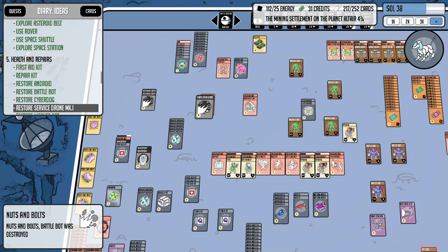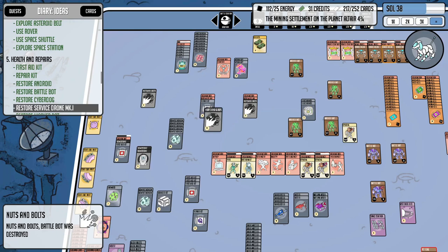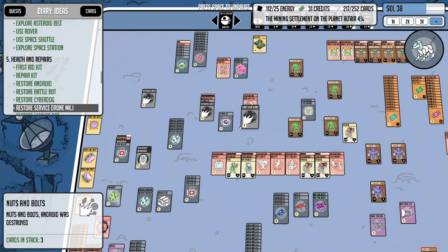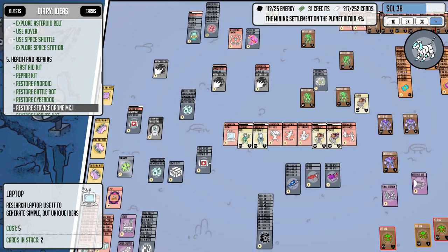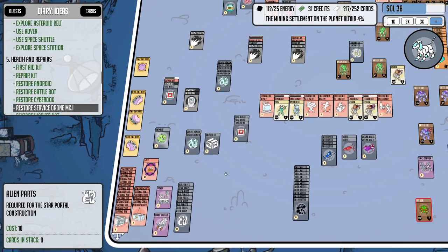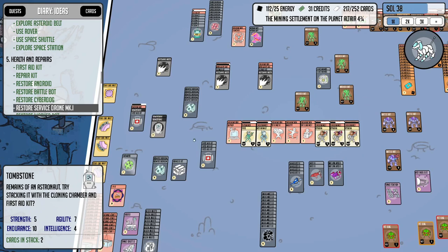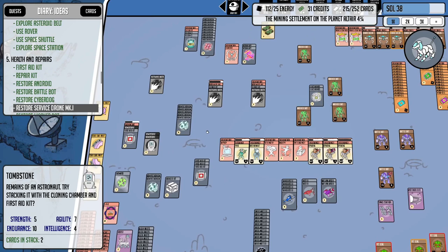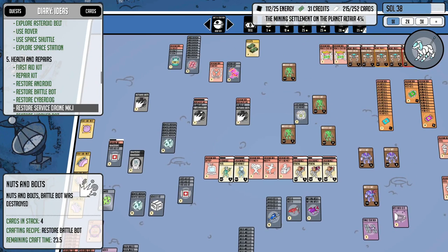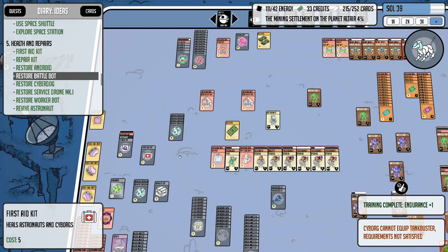Let's get these guys restored again — we do have two more repair kits. I also noticed I had a bunch of first aid kits stacking up down here on my alien parts and didn't notice it, so we're pretty good on those. I should be able to get everybody resurrected and still have one left over. I do need one more repair kit though.